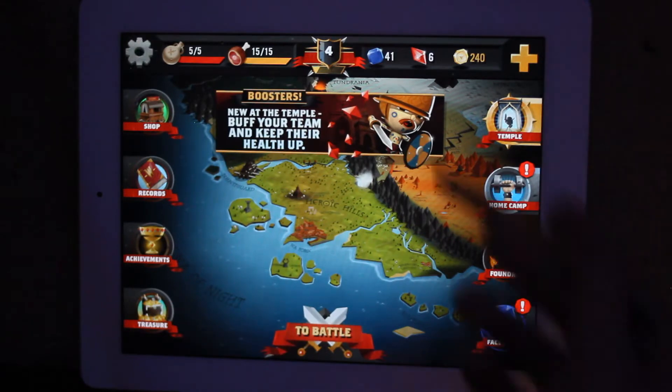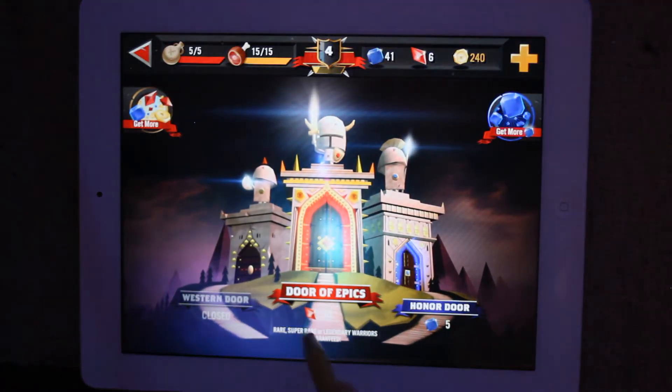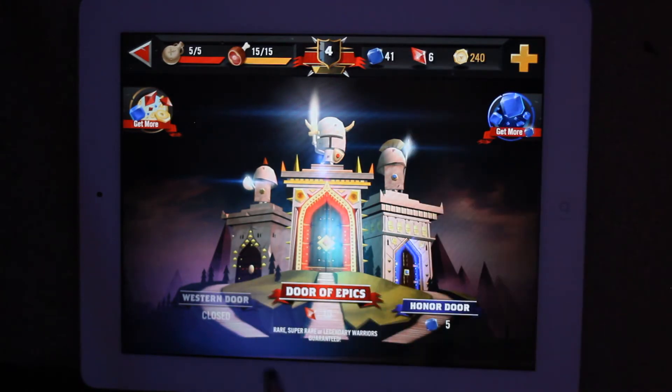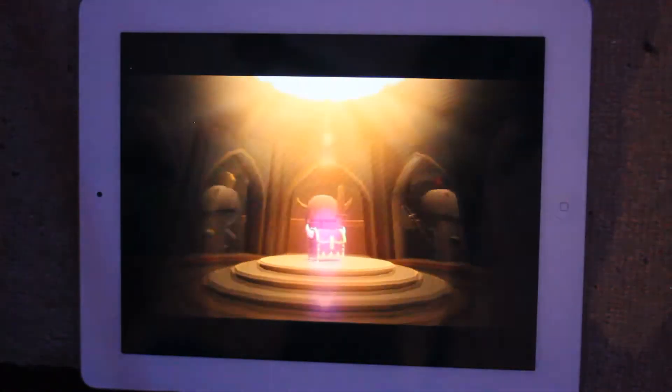Let's have a quick look at what these gems are like. The Door of Epic — if I have 10 red ones (I've only got 6), I can get a rare, super rare, or legendary warrior. The game uses basically a card system in the background, so I'm trying to get higher level warriors and level them up as I play. I've got quite a lot of blue ones — I've just used 5 to go through this door. Like all card games, there's a lot of randomisation going on.